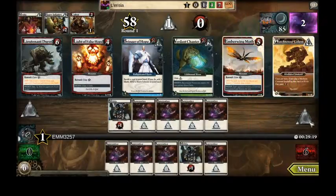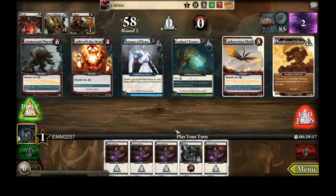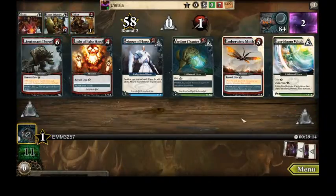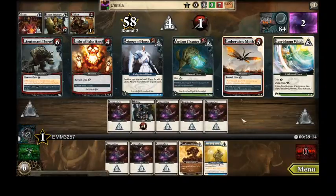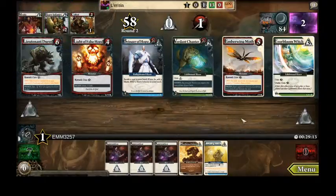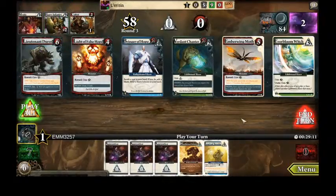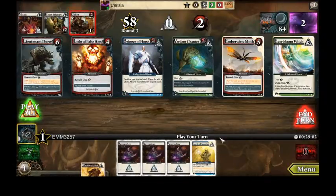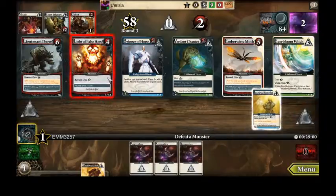I've played Larisia a couple of times in the past and it usually doesn't go well for me, so let's see what we can do tonight. If you've never played War of Shadows before on Ascension, this one is all about manipulating whether or not it is day or night. Day or night is dependent on whether or not there are more day or night cards in the center row.